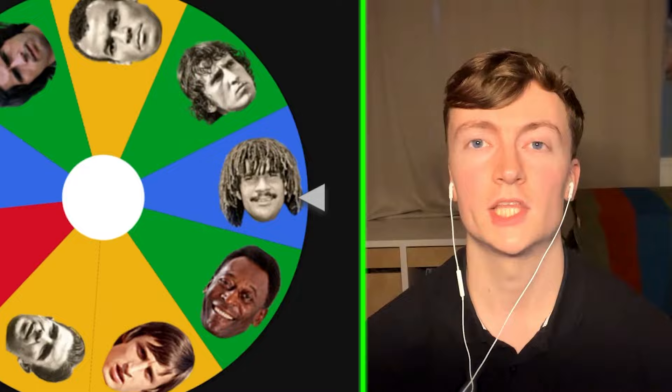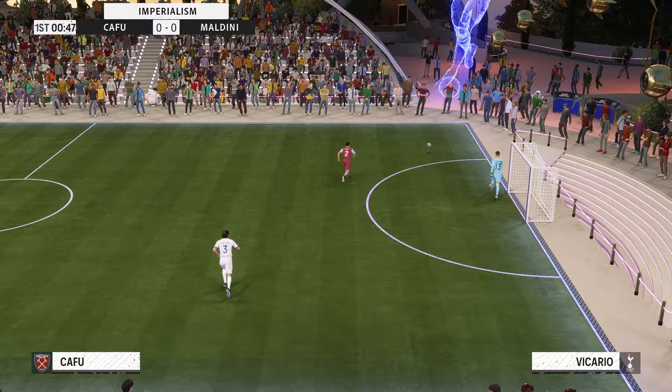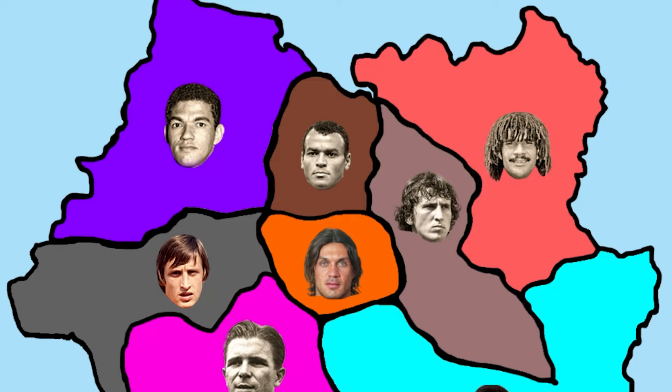In round 12 we got a battle between defenders. Cafu attacking south where Maldini is located — one of the best right backs against one of the best center backs of all time. Cafu hit inside the post but still didn't score. Maldini tried his luck with a long shot and banged the top left corner! That was enough for Maldini to win round 12 of Icon Imperialism. There are now only 8 icons left on the wheel.